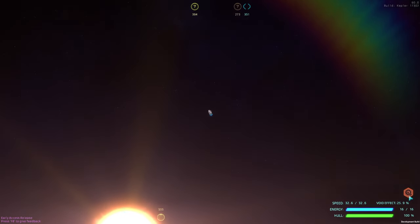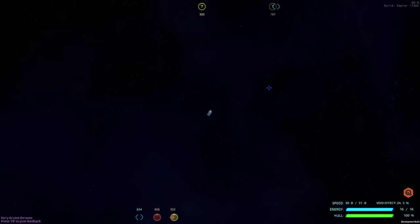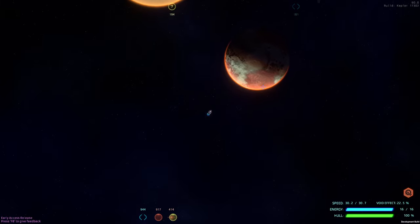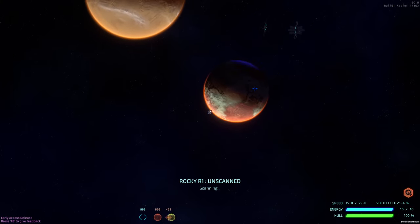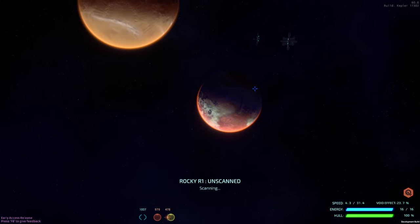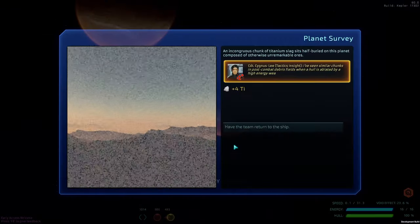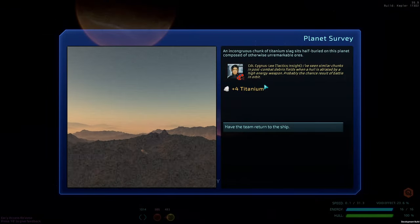This is our thing down here that will allow us to — if we start getting damage — hit that button and it kind of repairs some of our ship. Oh, some titanium!